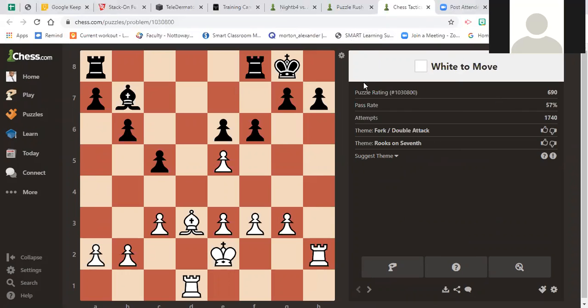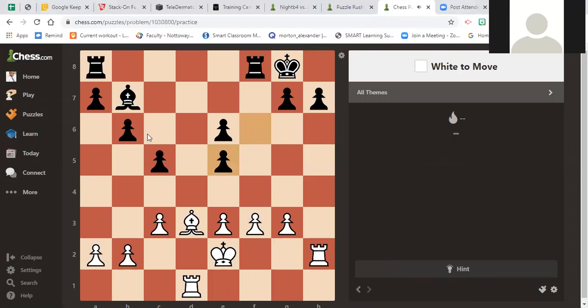Okay, so this one's white to move. I'm going to play a problem, of course. When you're doing puzzles, you want to look at the whole board. Right here, I was focused on this bishop right here, and I didn't see the whole board and what it had to offer.